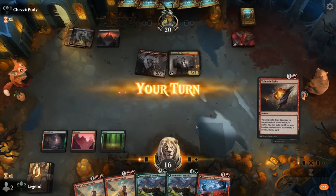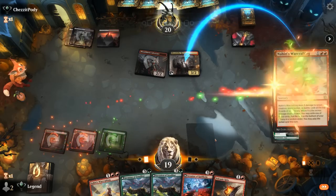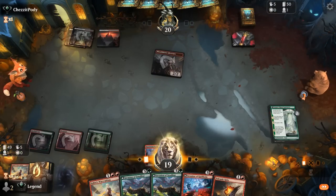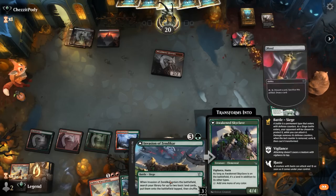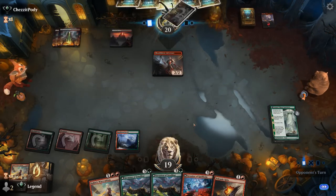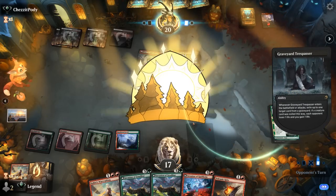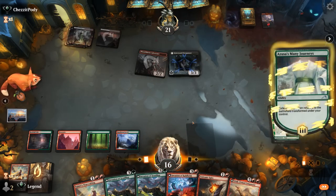There's a Harvester next turn and a Volcanic Spite. We take out the Harvester and hopefully find a land in the top three. Next turn we can play Invasion of Zendikar, and Volcanic Spite is also instant-speed, giving us a way to transform it into the Awakened Skyclave. A Trespasser follows — fair enough.